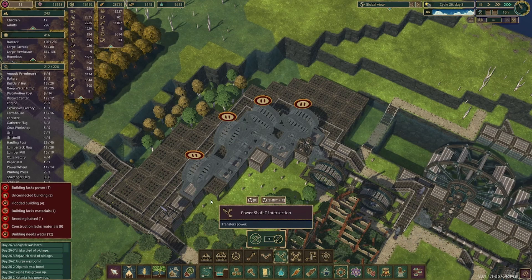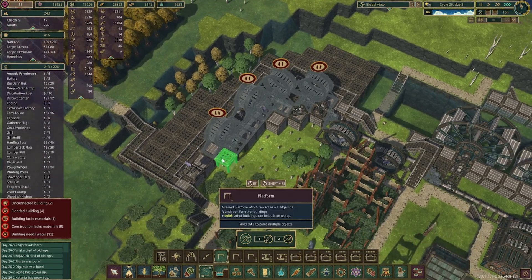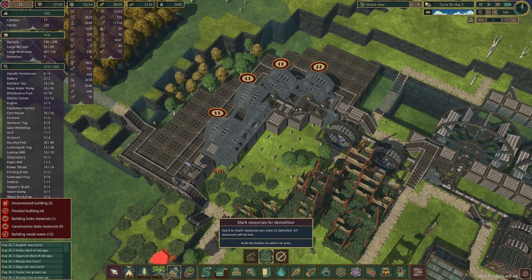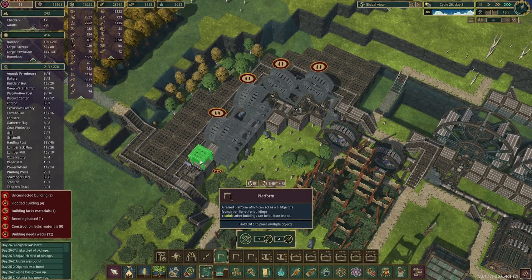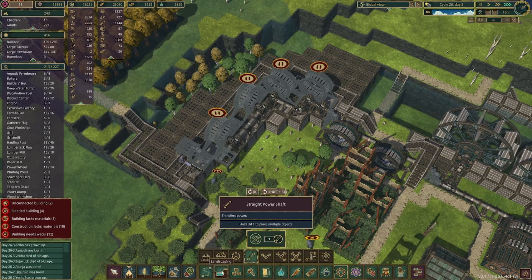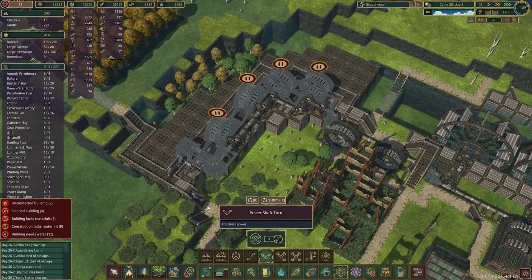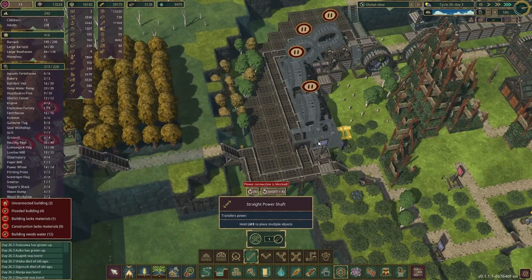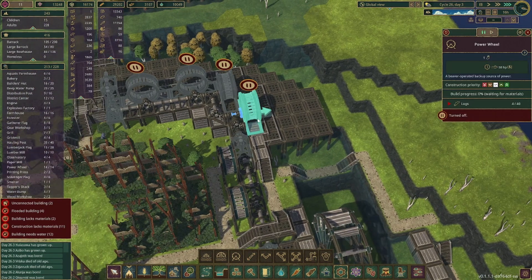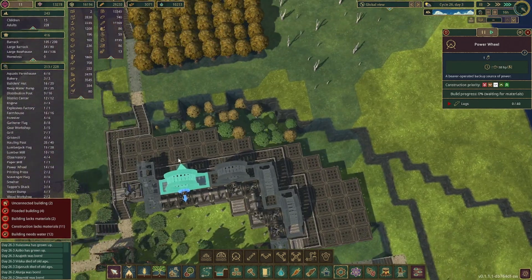I'm just finishing connecting these up. The only problem is we get down to this end — maybe we could do another platform through here and get rid of that and go kind of up and over. I think that's what we'll have to do — put this in here, then do a turn shaft there and a straight shaft there. That way we can get power over to this side too and connect all of that in. I want to high prioritize building this so these are connected, and I think we can hit play now that all of this is up and running.